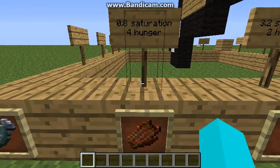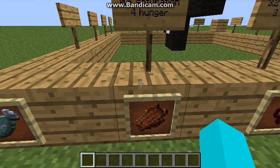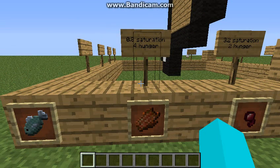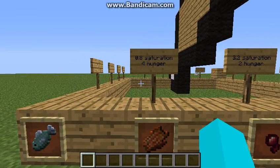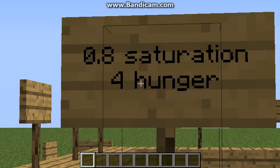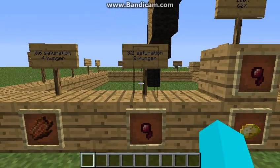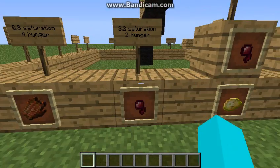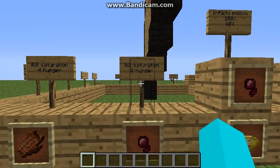This is rotten flesh. You do not want to eat this — you just want to throw it out. Well, there is actually a certain mod, things like the kitchen's mod, that allows you to cook it and it becomes significantly more useful. This gives you 0.8 saturation and 4 hunger. It is obtained from killing zombies — it's their main drop. This is spider eye: 3.2 saturation and 2 hunger.